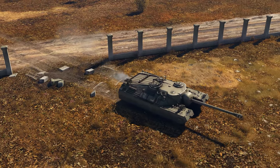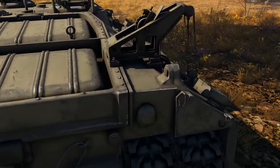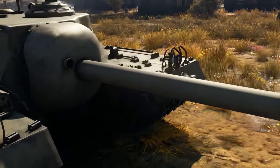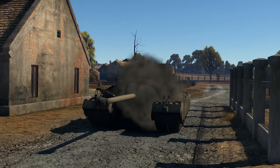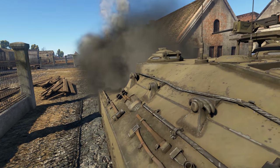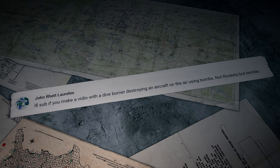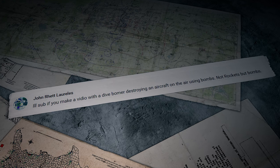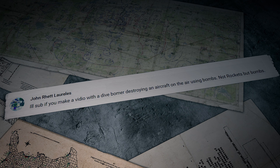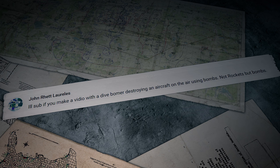Shonir Oh writes: What is the thickest conventional armor part in the game — no composite or spaced armor? That would most likely be the upper glacis plate of the American T95 tank destroyer. The engineers weren't greedy and threw as much as 305 mm of cast homogeneous armor, plus added some slope angles — just in case. It's one of the most hard-to-penetrate solid metal details in the whole game. And the last message, from John Rhett Lorelis: 'I'll subscribe if you make a video of a dive bomber destroying an aircraft in the air using bombs — not rockets, but bombs.'